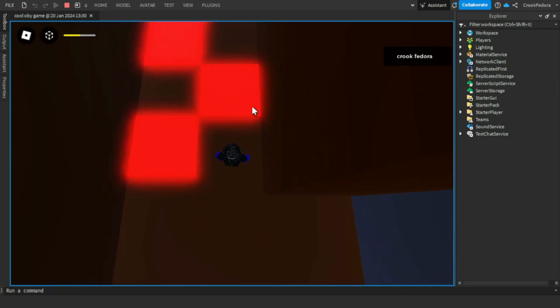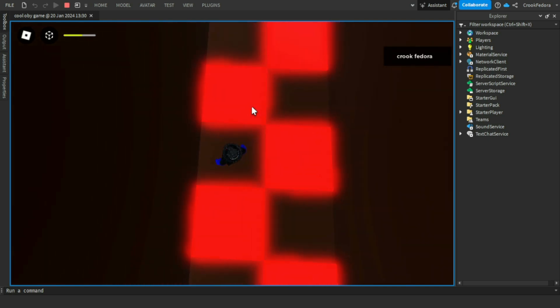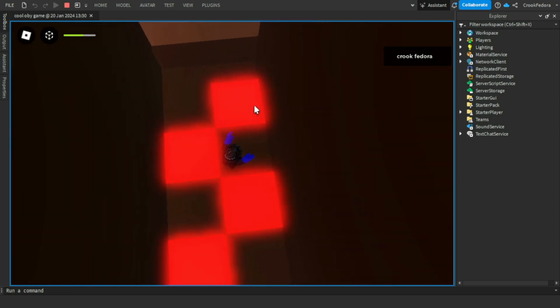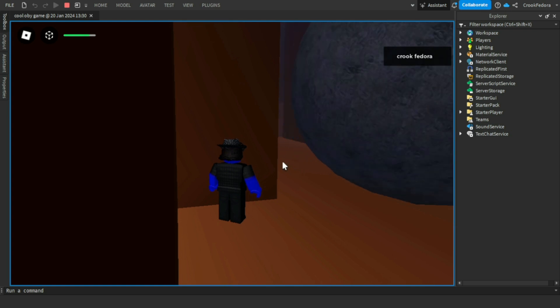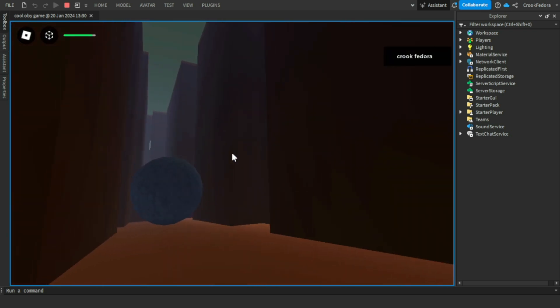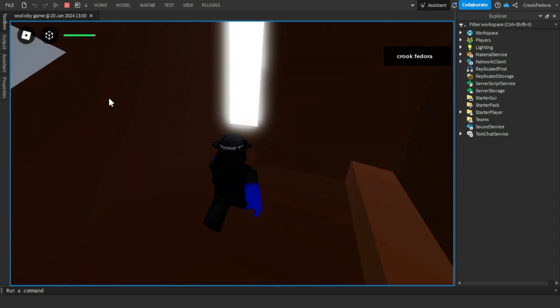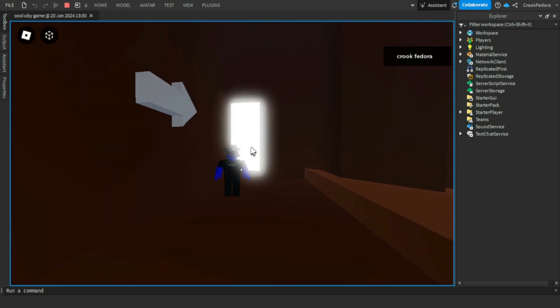I practiced building so for obby 3 and 4 I can add all this stuff. You jump here and there, trying not to die - watch out for the moving ball. Once the ball moves, you're free to go, head through the little door, and you're done. Let's go ahead and build obby 3.